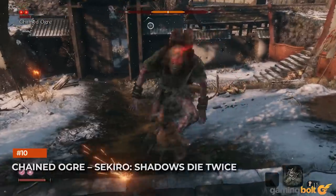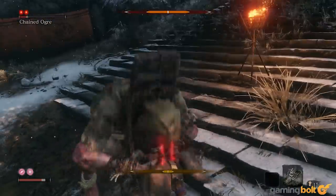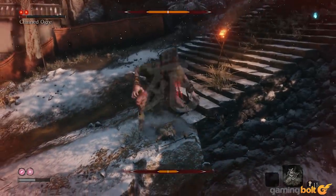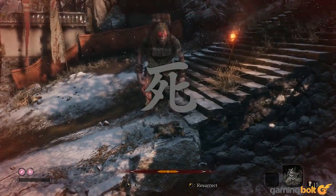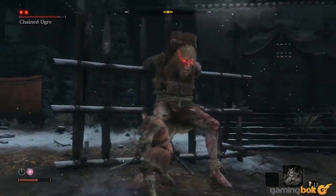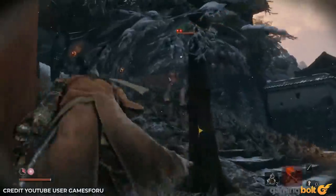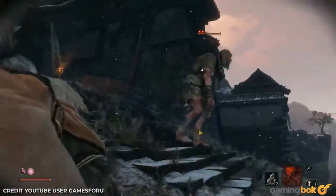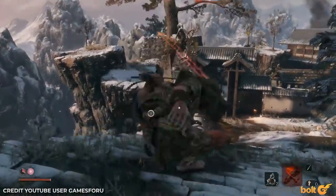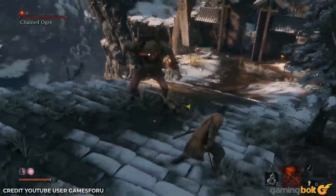Chained Ogre. Sekiro: Shadows Die Twice. There are quite a few ways to kill the Chained Ogre in Sekiro: Shadows Die Twice — there's getting tossed around like a sack of potatoes, and there's also getting pummeled into oblivion. But if you don't have the Flame Vent, your easiest path may be through stealth. After eliminating the nearby guards, retreat after the Ogre breaks free. Wait long enough, then immediately head to the left corner of the stairs and score an immediate death blow from stealth. This will eliminate an entire phase from the fight, ensuring you have enough healing and even a resurrect to win.